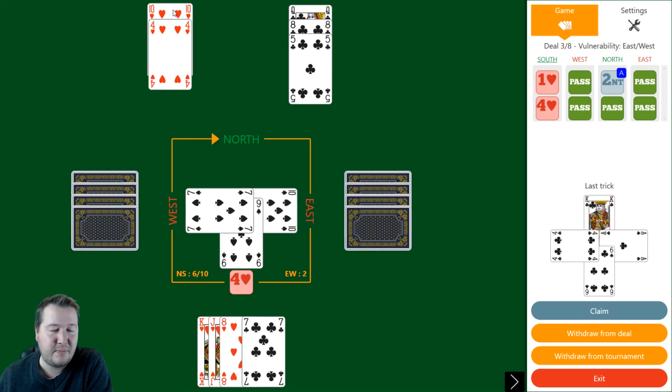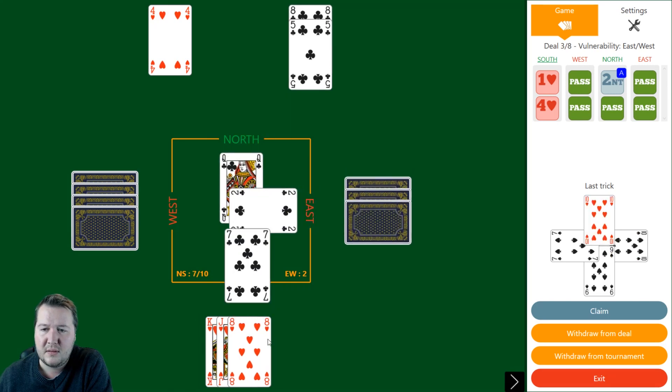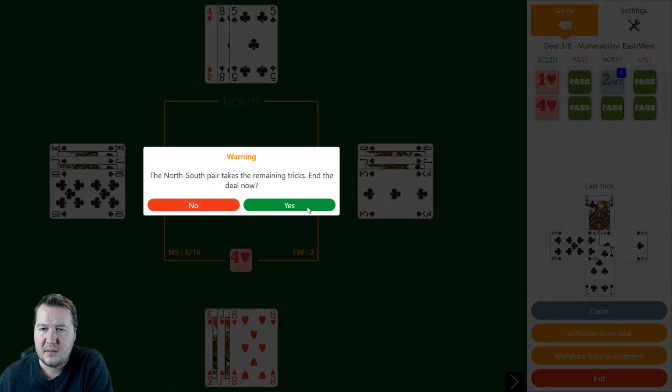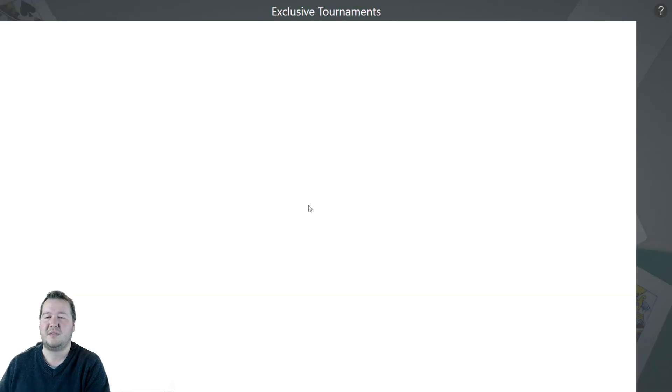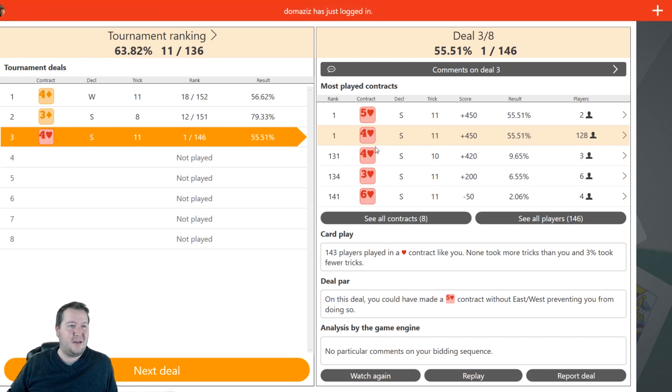I can potentially finesse their diamonds later, but we'll draw trumps ending in my hand and then just lead a diamond up. Another heart and they're 2-2. The spade trump got king-queen of clubs for those two. So we've got another diamond loser - losing a diamond and a club. So 11 tricks. Pretty boring hand, but the lead did help us. That one was pretty flat - although some people only made 10, some stopped in three hearts, some all the way in six hearts. Should have been pretty flat with four hearts making 11.